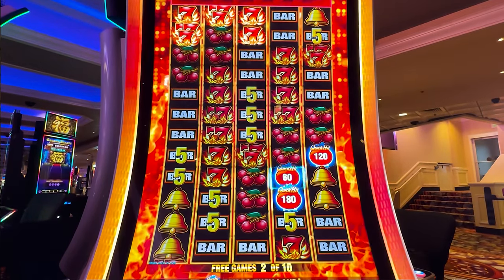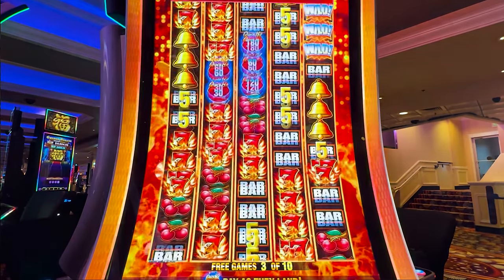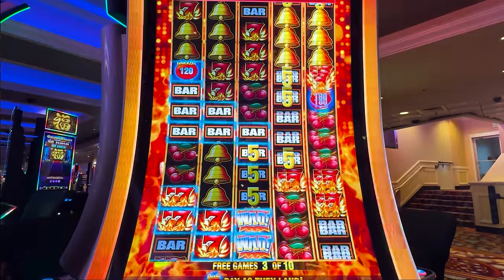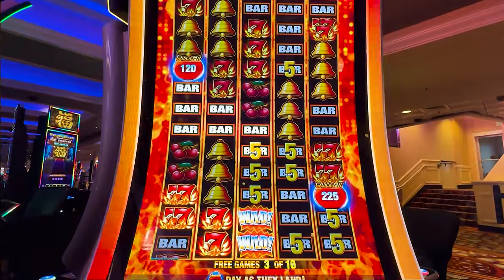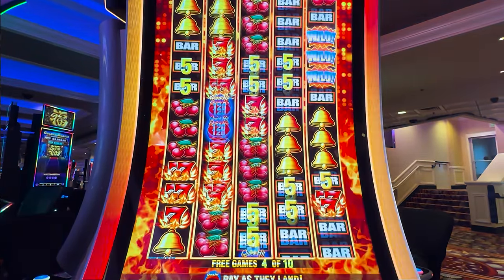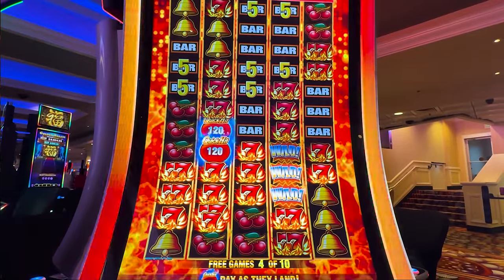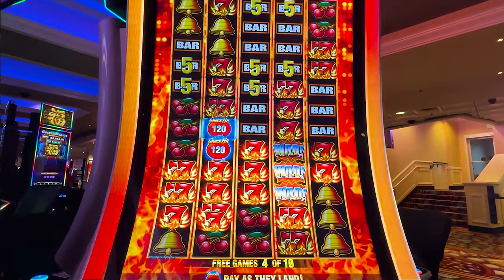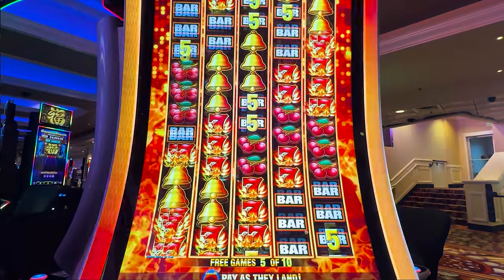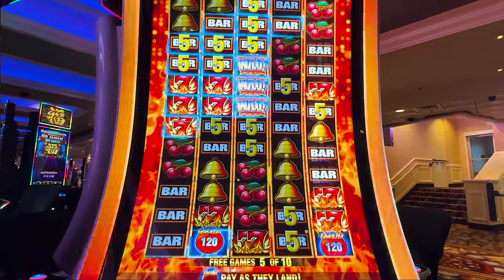We'll take that. Come on — Quick Hits, make something big happen. All the way up to 150 bucks. Come on, sevens all the way. We got sevens all the way! All those sevens all the way. We're up to $279 with five spins left to go. Come on, Quick Hits, all the way, make it happen.